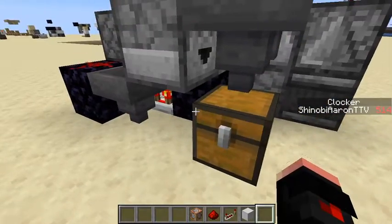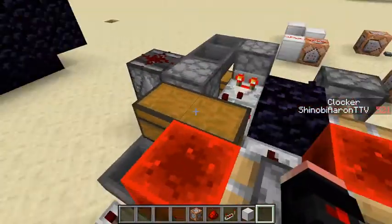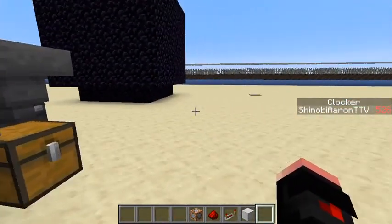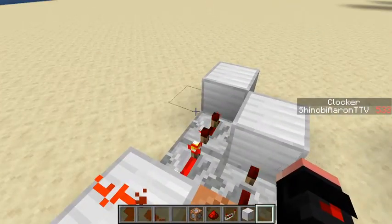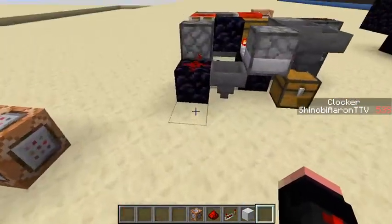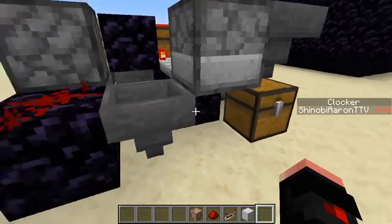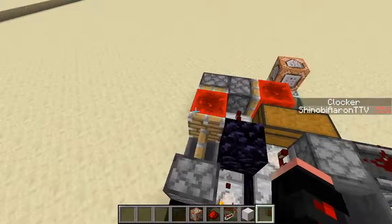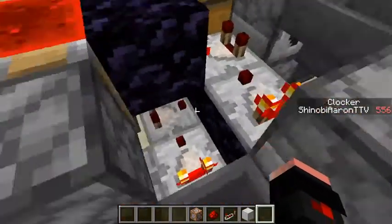Then it goes all the way down here and puts it into this chest. As you can see it's at 12 — I've reset the clock a couple of times. By the look of it, it takes 207 ticks of that thing, which is actually one second. So I'm at 542 and I've only gotten two more items, which means 207 items equals seven days total. It's absolutely insane.